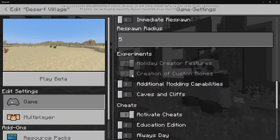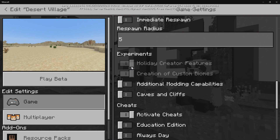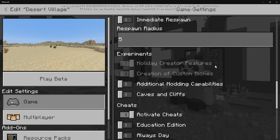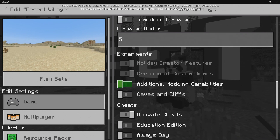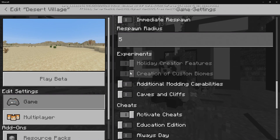In order for this add-on to work, you need two experimental gameplay options turned on: Creator Features and Creation of Custom Biomes. Once those are enabled, you're good to access everything inside the add-on.